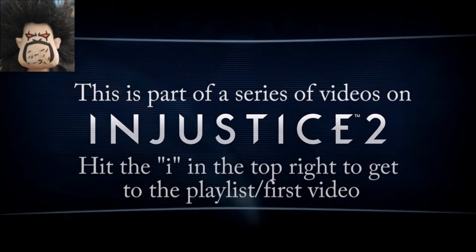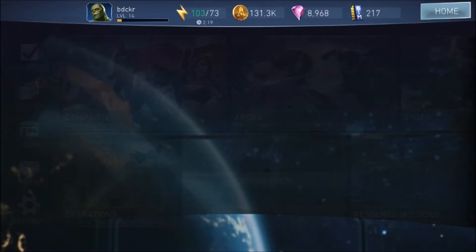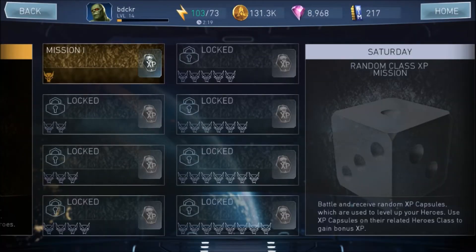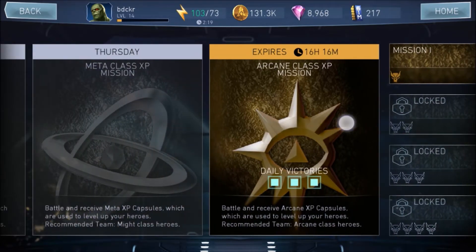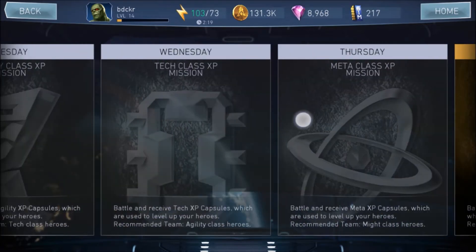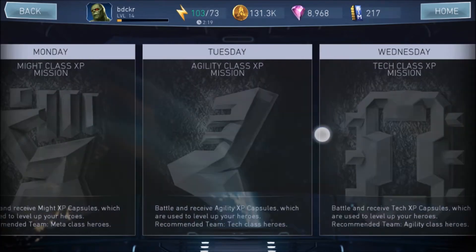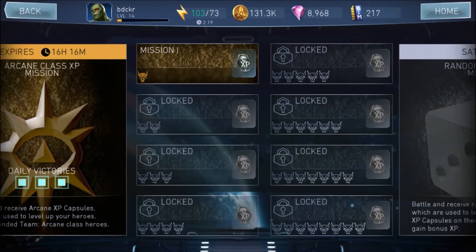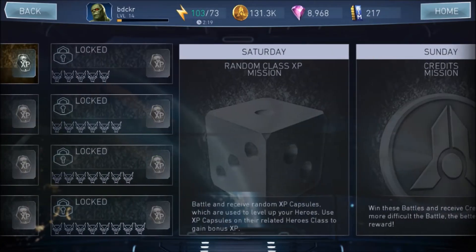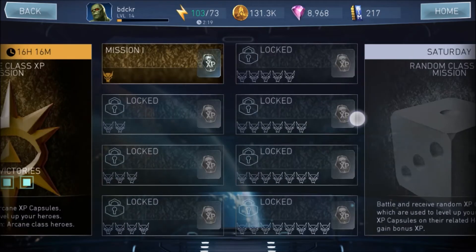Resource Mission is another new feature in Injustice 2. The idea is that you can get XP, and each day of the week has a different event for XP that gives a special bonus to different classes. There's one day that's random, so it could be for any class, and then one day it's for credits only.